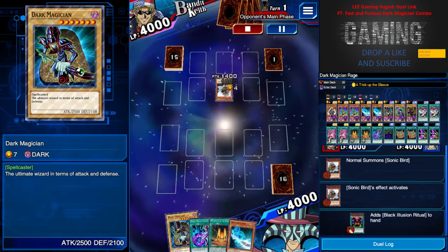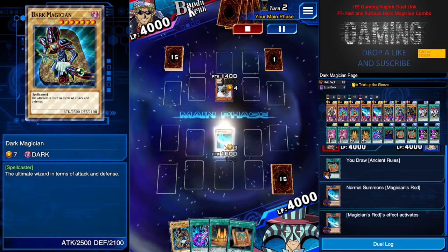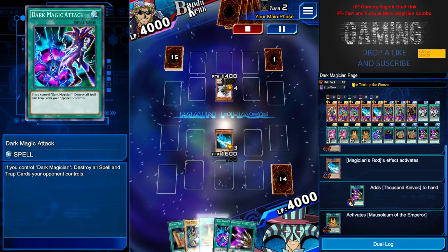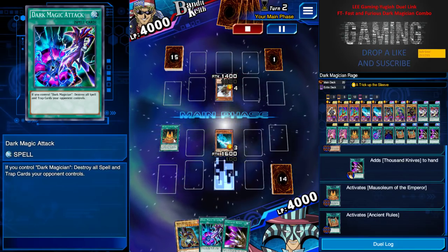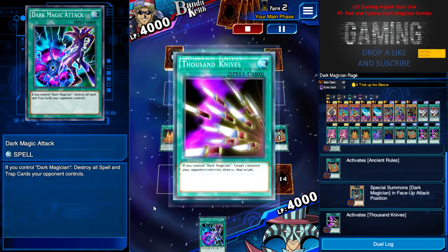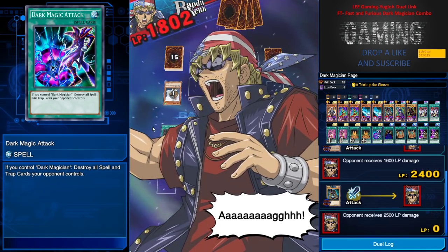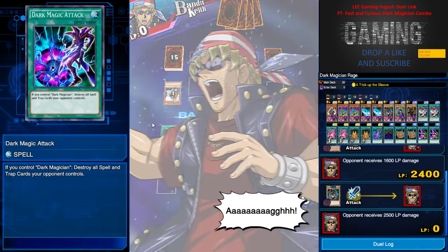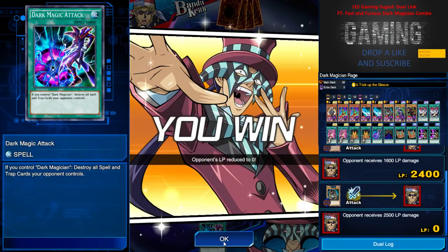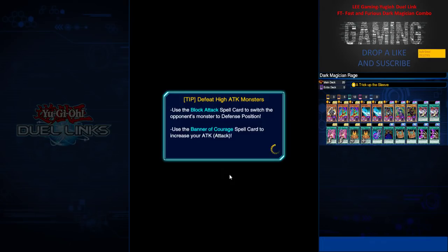So this next game looks like it might be a Relinquished deck — okay, let's see what I can do here. Magician's Rod grabs Thousand Knife because I have Dark Magic Attack. I use Mausoleum and Ancient Rule. I just keep using all the tools to showcase how viable this deck is. Thousand Knife, attack, destroy the monster — easy OTK. Easy peasy. Even if he has a back row, I have Dark Magic Attack, so it doesn't really bother me. It has so much turn 1 killing potential — I really love this deck.